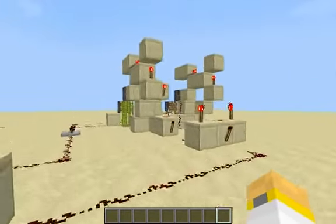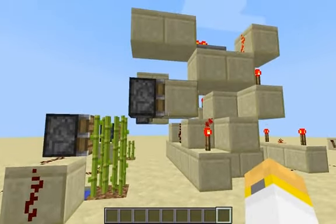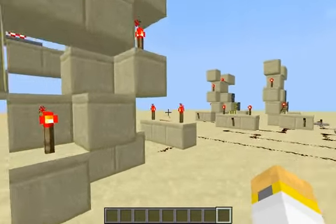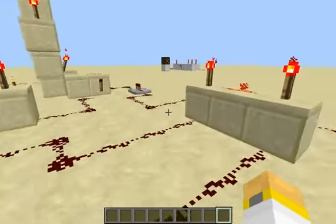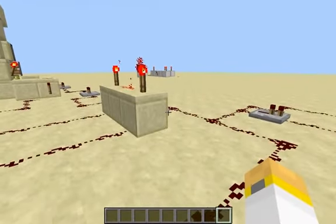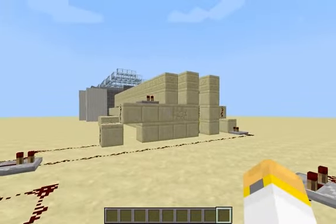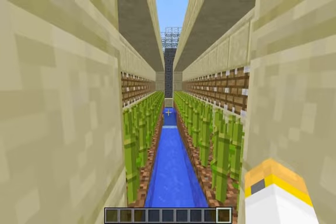I have four sets of sugarcane growing, and when they hit their maximum height, they trigger the Bud switch on each one. Two Bud switches go into one AND gate, two Bud switches go into another AND gate, and they go into one big AND gate. When it's fully triggered, it destroys the sugarcane in here.